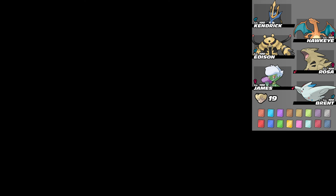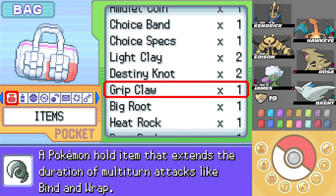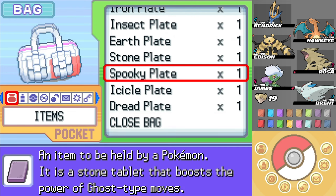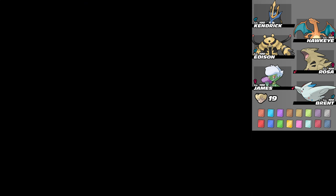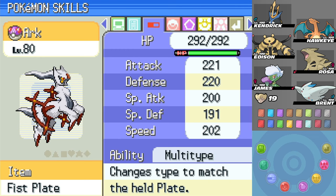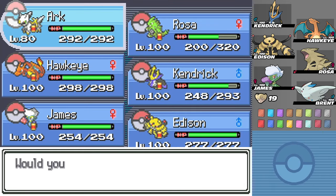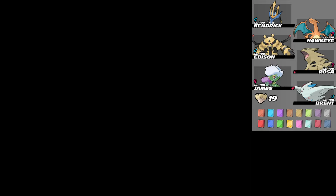So the thing about Arceus is that these plates give it a second function. Arceus is normally Normal type, but let's say I want to make it a Fighting type - well, I just have this Fist Plate here. Let's give it to Arceus. And it's Fighting type now. In fact, it looks different. Because of its ability, it changes type to match the held plate. So I can have it be the only Pure Flying type by giving it the Sky Plate. Now it's the only Pokémon currently in existence that's Pure Flying.